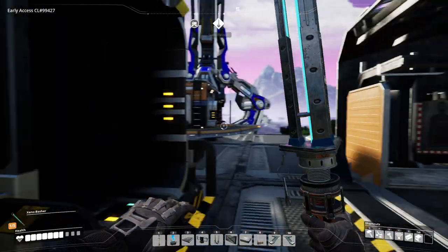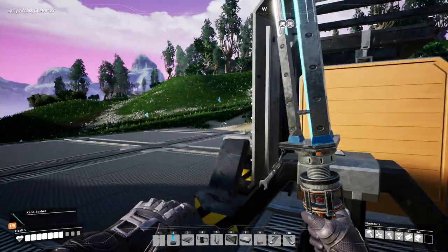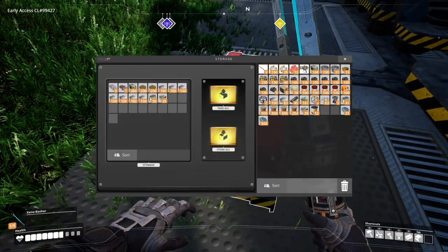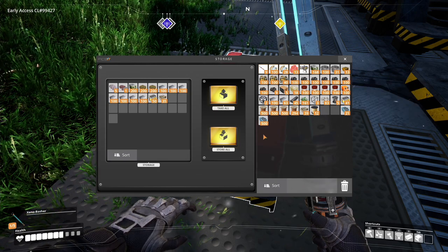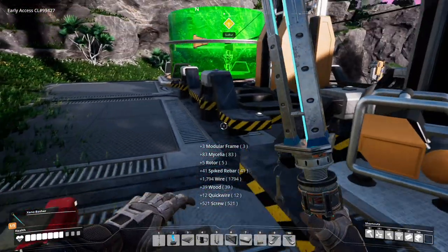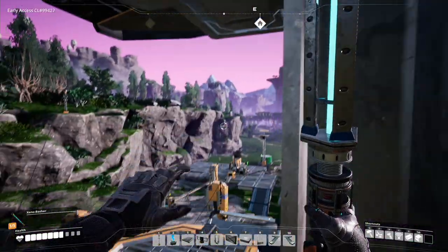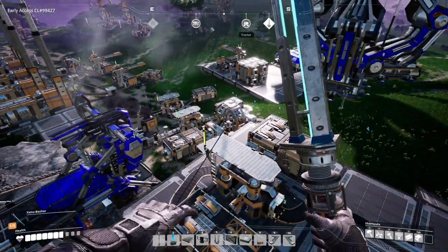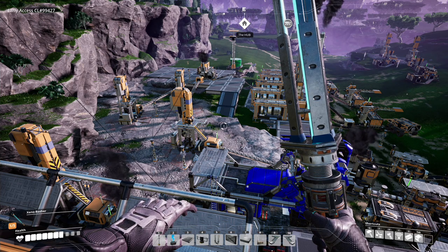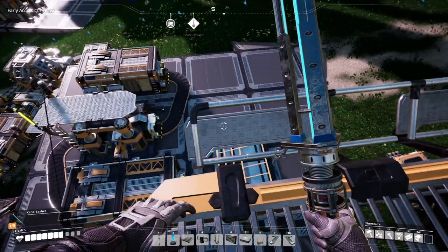We might just climb up our lookout tower and have a bit of a look. Checking the machines — we're out of steel ingots there. Let's head up to the top and have a quick look around the base. We'll probably end the video here today. A little bit of an overview over the base — as you can see nothing much has changed. Trying to build out the foundations a bit. See you all next time, bye.